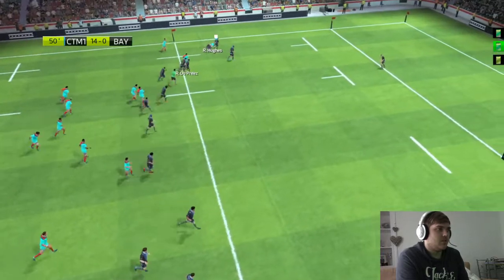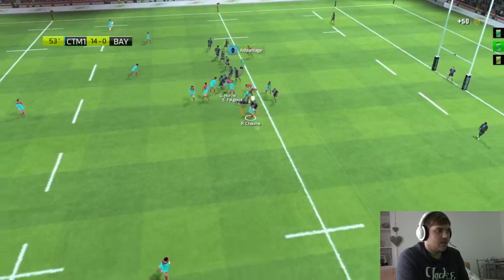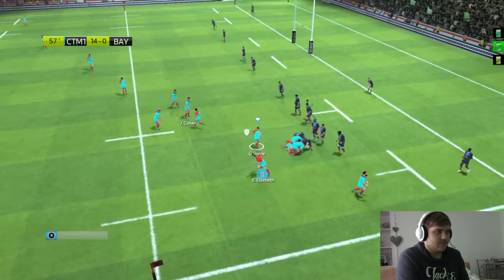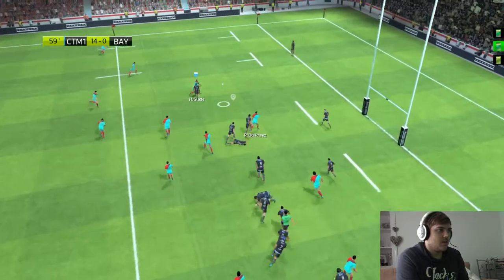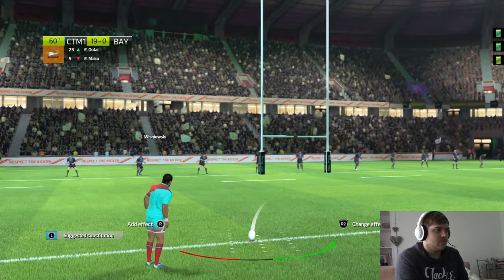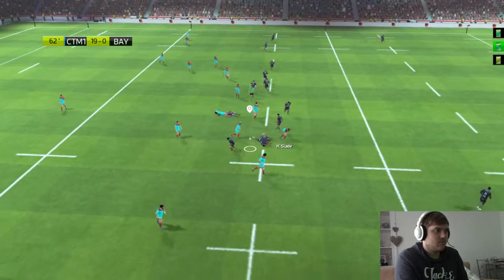Go on Hughes — great back form in attack. Oh, nobody out wide — I didn't get there. McQuigan to Wazowski, come on! Good defense from Bayonne so far. Oh — Henry Slade try! I think Henry Slade's got to be my best player on this squad right now. Terrible kick though. And we dropped the ball.